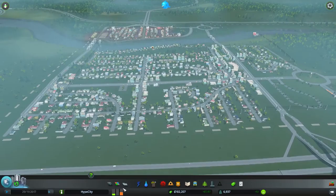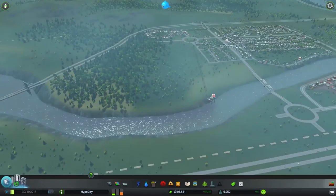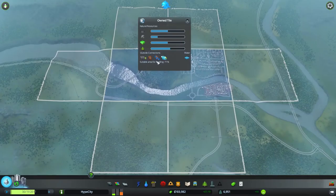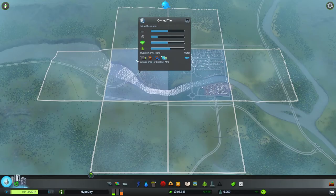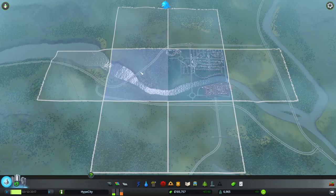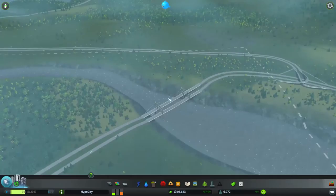We've got a lot of demand for industry in Hype City. I'm thinking I want to create some farming and forest industry specializations. Looking at the map, we could definitely do some farming on one side and forestry on the other. We're not constrained on space with these big maps, so we can give it a different look.